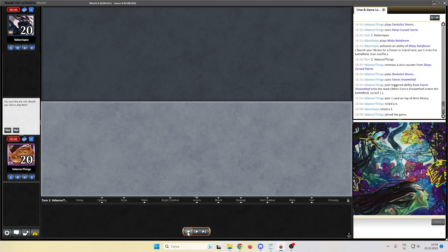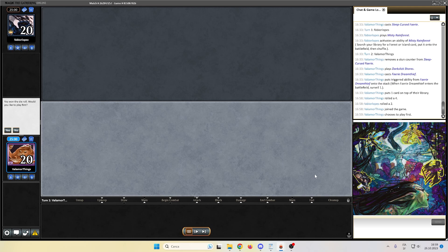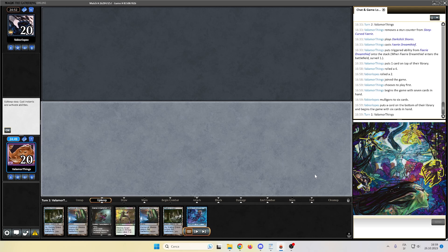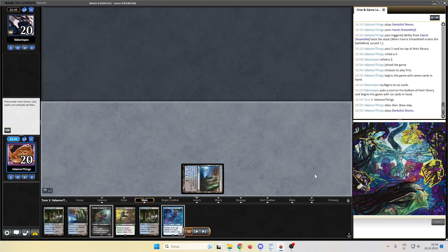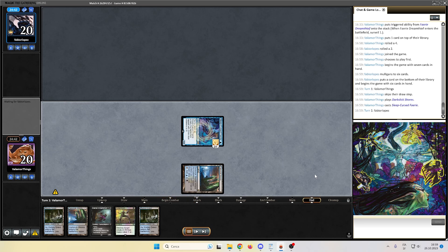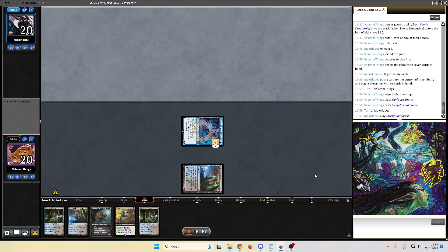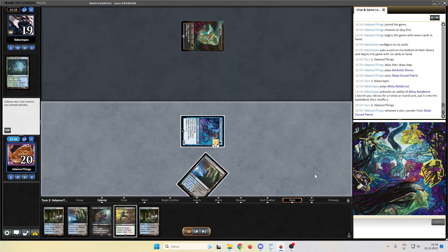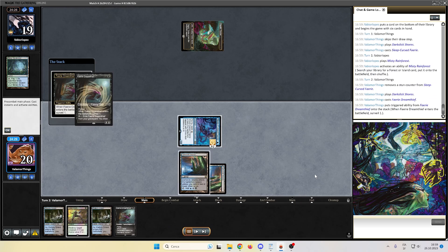Here we are for match number one, game one. We are on the play against Fabio Lopez. Our hand looks pretty decent: four lands, a Sleep-Cursed Fairy, Fairy Dreamthief, and also a removal. Let's see what kind of deck we're facing. Fabio Lopez, Misty Rainforest, Zagoth Triome — no doubt, 4C Cascade Beans.